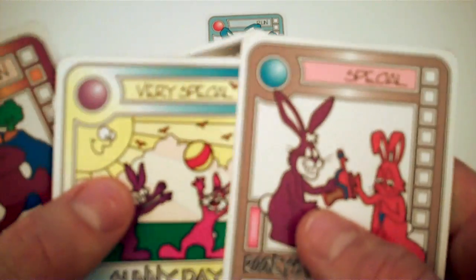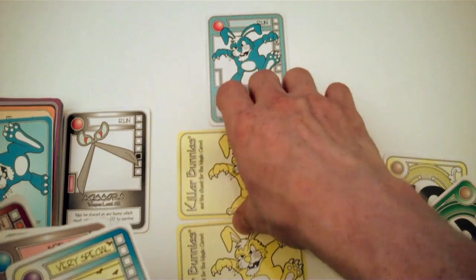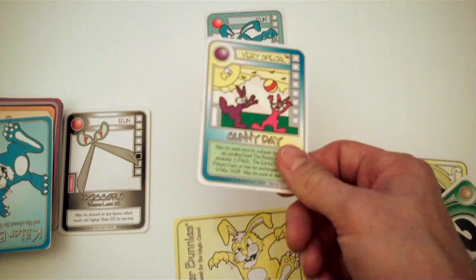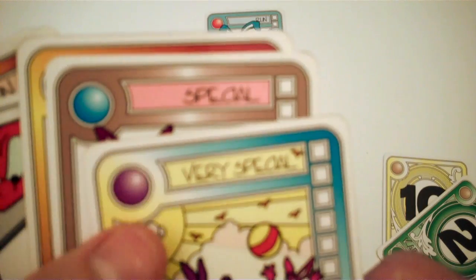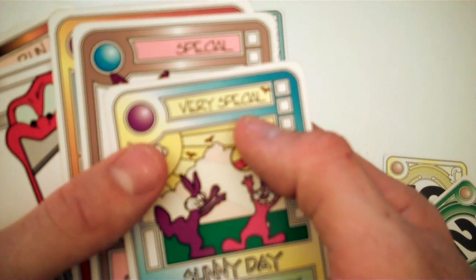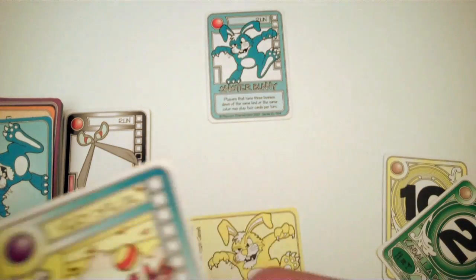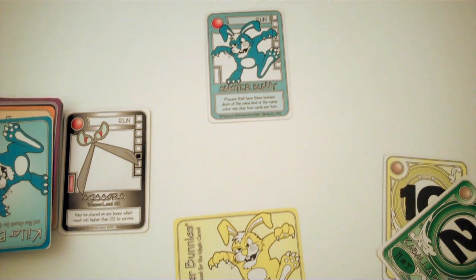Very special cards work similarly, but with key differences. You can put them through the queue and when flipped you can play, discard, or save them. The key difference is that a special card can only be played on your turn, but a very special card can be played at any time — on your turn, between turns, or on another player's turn. Additionally, a very special card can be played immediately from your hand at any time without going through the queue.